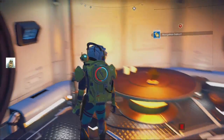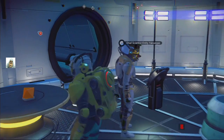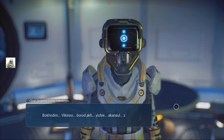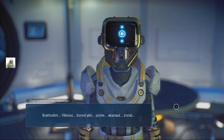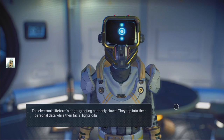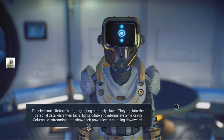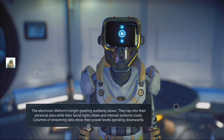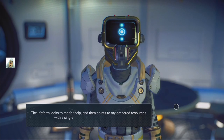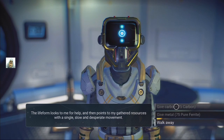Encrypted navigation data. Let's talk to this NPC — come here. I don't know what that means either. They tap into their personal data while their facial lights dilate, internal systems crash, colonists stream with air. He's having a bit of a problem with his laptop apparently. Single, slow and desperate move.